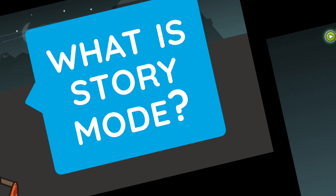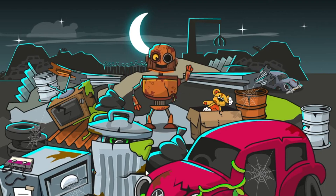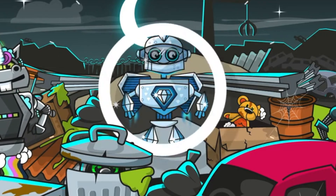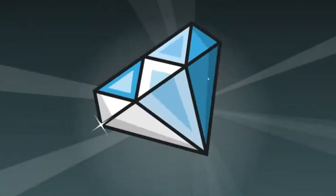What is Story Mode? Story Mode can be found here and it's all about Rusty, our friendly robot. Rusty needs your help to find new parts and become a shiny diamond robot. That's Story Mode.